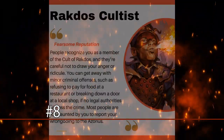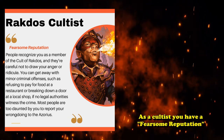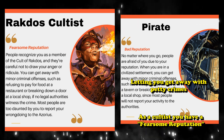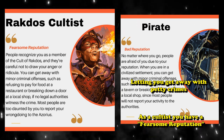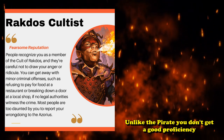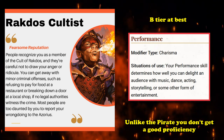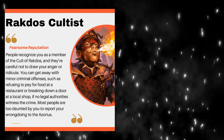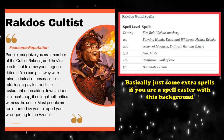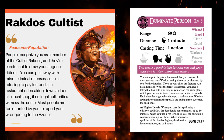At number 8, we have the Rakdos Cultist background from Guildmaster's Guide to Ravnica. The cultists have the trait called Fearsome Reputation, which is basically the same as the Bad Reputation trait from the Pirate background — you can get away with petty crimes because people are very careful not to draw anger or ridicule from your cult. However, unlike the Pirate, the Cultist doesn't have an S-tier proficiency; it instead has proficiencies in Acrobatics and Performance, which are kind of B-tier. Being a background from Guildmaster's Guide to Ravnica, it does give you access to the Rakdos Guild spells, which could be useful if you really want to pick up Dominate Person without being a Bard, Sorcerer, or Wizard.